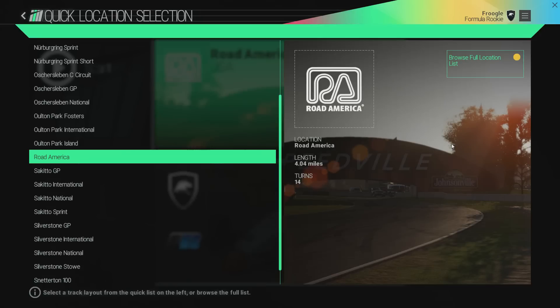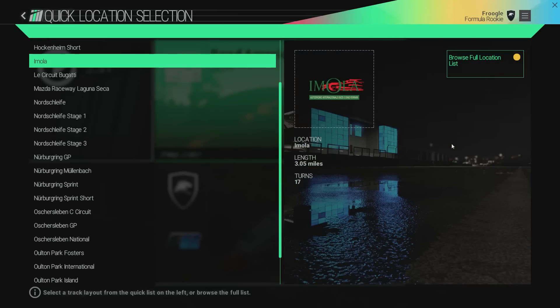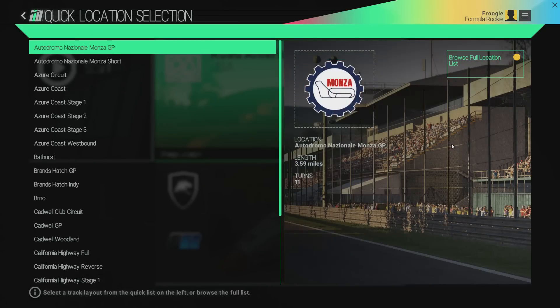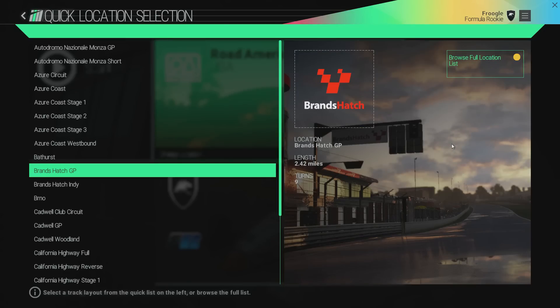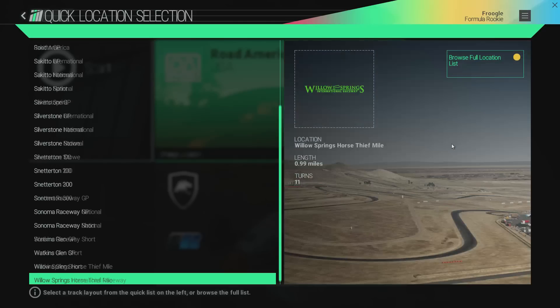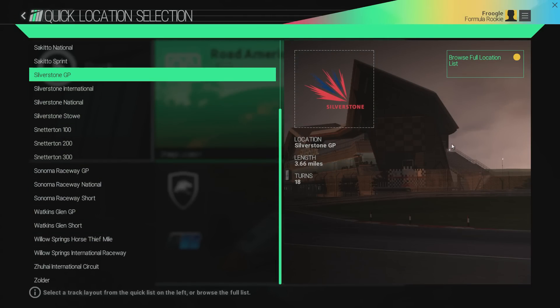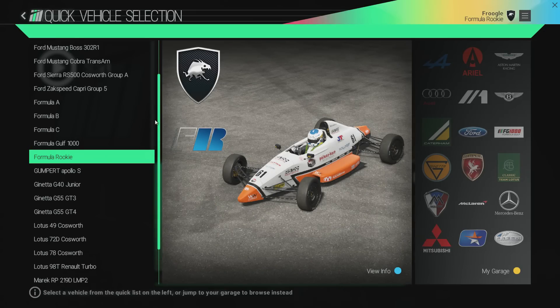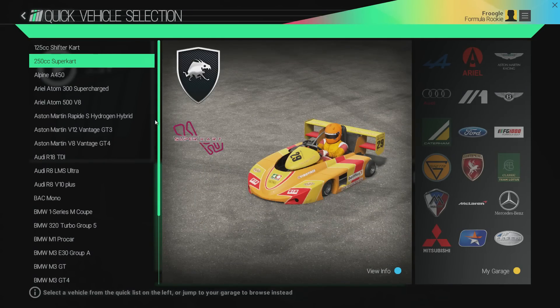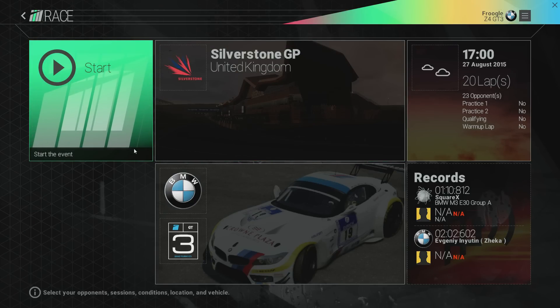Quick race weekend. I'm going to change the track — we're going to go back to Silverstone, or actually let's try Monza. I remember Monza is in here but it's not called Monza. Bathurst would be awesome but we'd smash into a wall very soon after starting. I seem to remember having Monza in the early access but now we don't. So I'm going to leave it on the Silverstone GP track and switch back over to the Z4. We'll do maybe two or three laps and you'll get an idea of how everything performs.